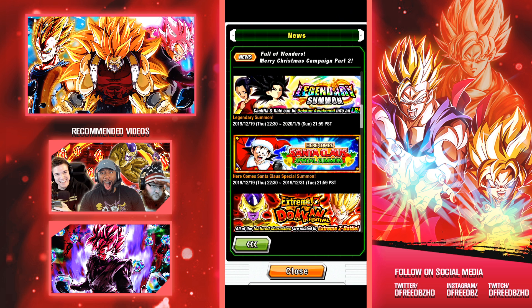Here comes Santa Claus — special summon. This time around we have the Goku and Santa Goku Roshi item available, so there's a summon for that. I'm not sure if it will be limited or not — a lot of times they tell you if it'll be limited to one or two times. We'll find out tonight when the Kale and Caulifla banner goes live. Basically it's just a Kai banner — another Kai banner.